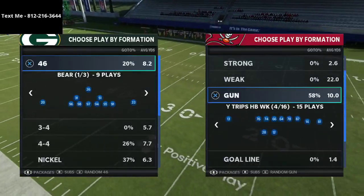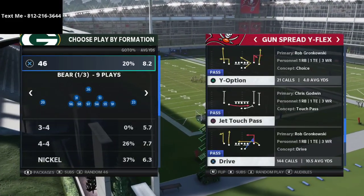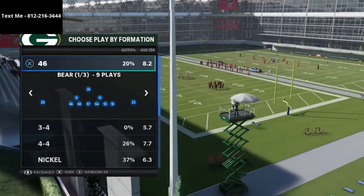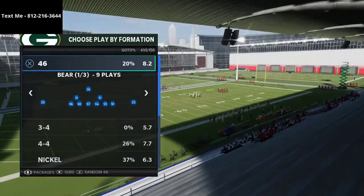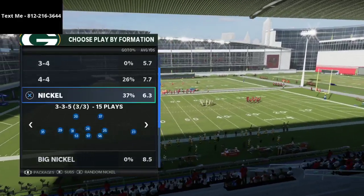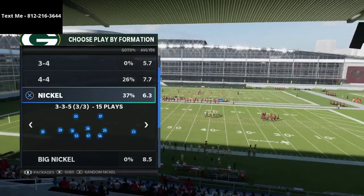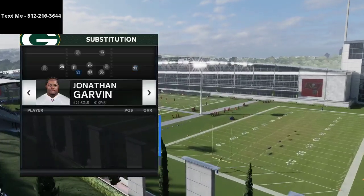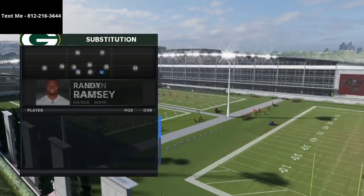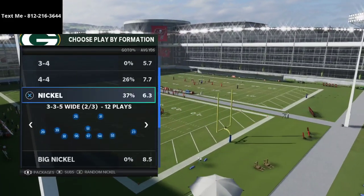I just truly think this is the best defense in the game. This is the Nickel 3-3-5 — it's a 3-3-5 wide defense, as you can see right here, out of the 46 playbook. In my opinion the 46 playbook is the best playbook in the entire game.